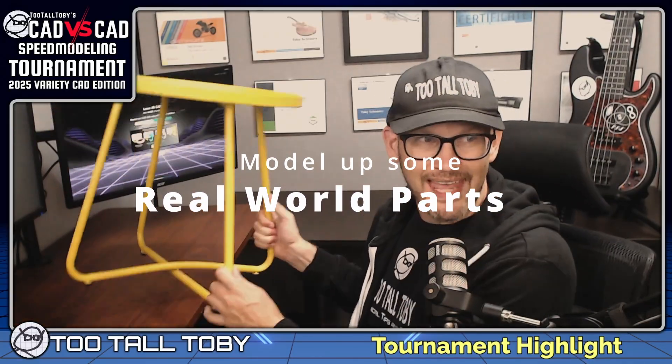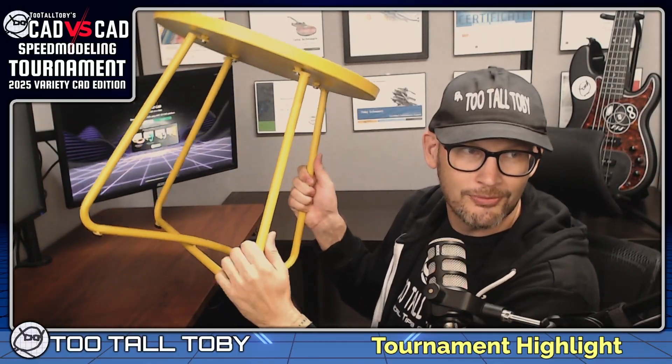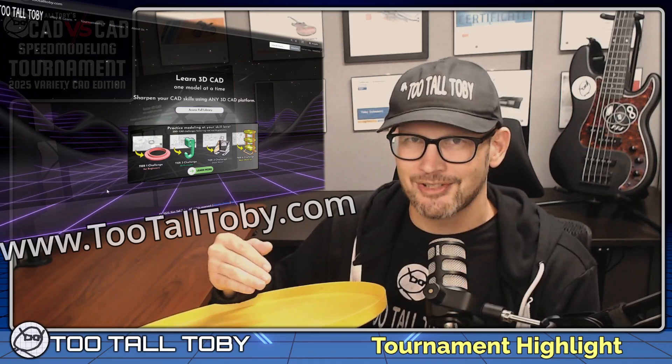In today's CAD vs. CAD battle, we're going to see this part here - it's a table. It's got a sheet metal tabletop and these tubes for legs. One of the legs is kind of bent up so that it goes over top of the other leg. And really, this is the best way to get better at 3D CAD - find some stuff around the house and start 3D modeling it, and you'll start learning how to create different types of geometry.